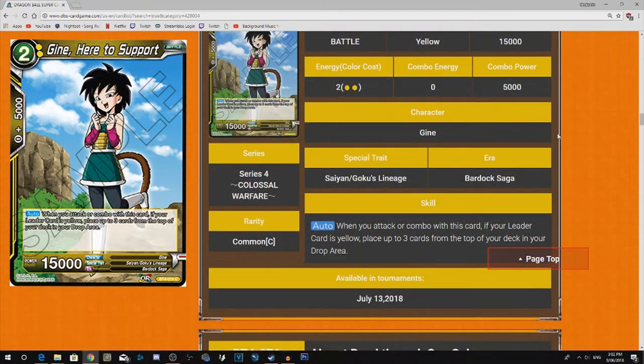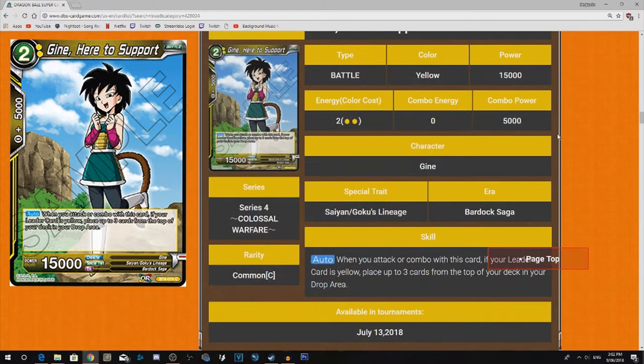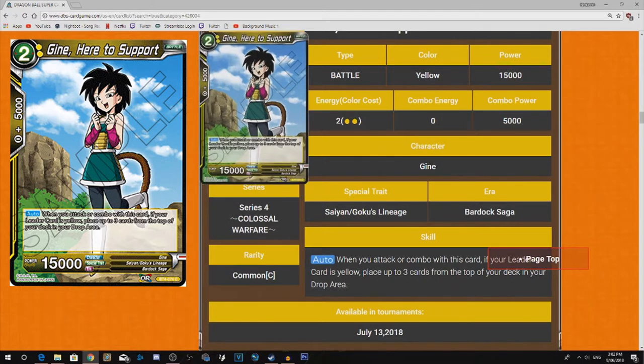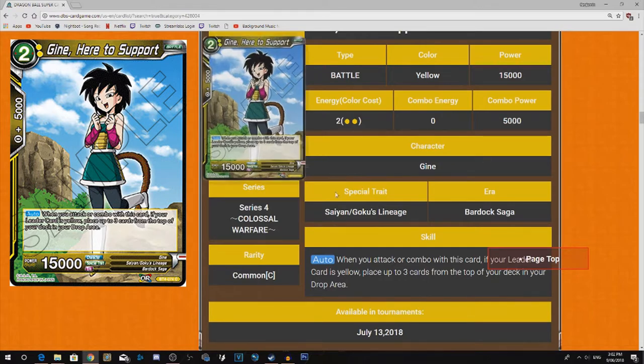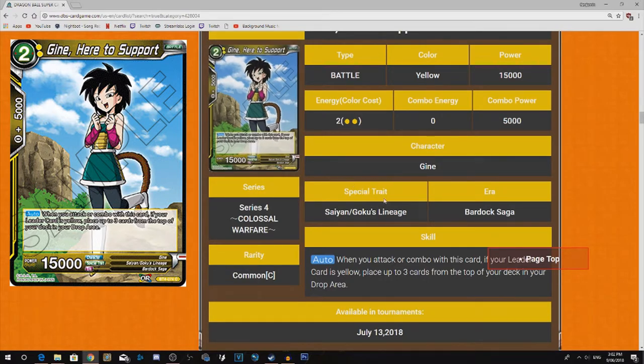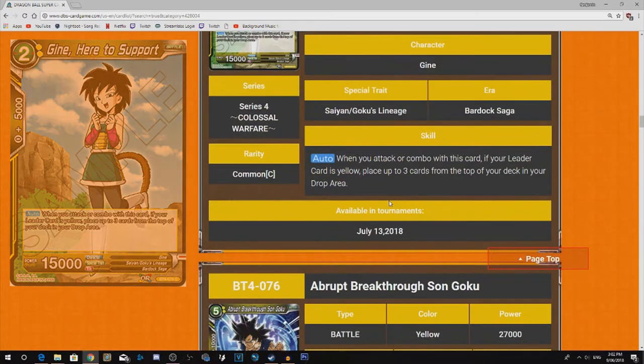GNA, Heart to the Support. When you attack or combo with this card, if your leader is yellow, place the top 3 cards of your deck in the drop area. This is like that other Popo card. I think I gave this thing a 3 star because it had potential, but even looking more at it now, I still don't like it. I'll just leave it with a 3 star because it has potential, but I can see it just being a 1 star altogether.